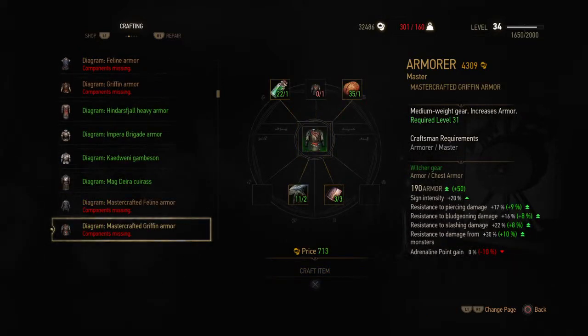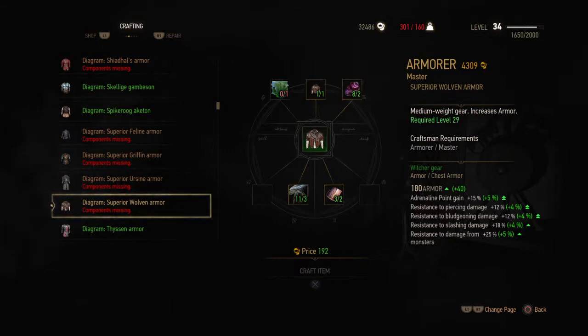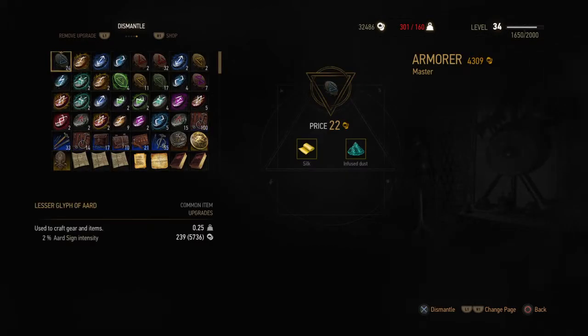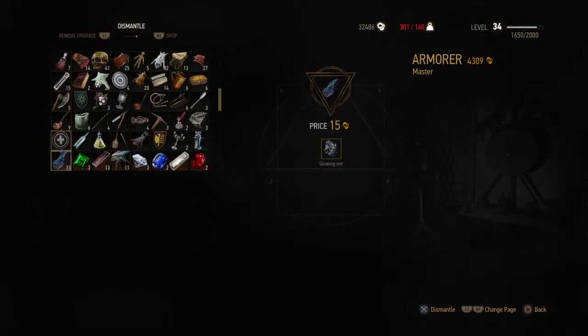As you can see here, I have everything I need except one item, which is the monster's hide. This will also be helpful to people who can't find monster's hide in the game. You cannot just pick up monster's hide directly — you pick up everything you've got from monsters you defeated, and then you go to dismantle. You need to dismantle certain monster parts you picked up along the way.